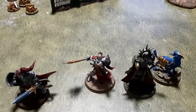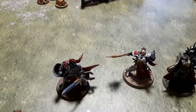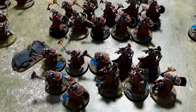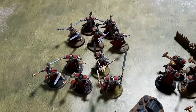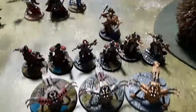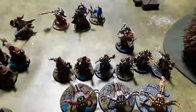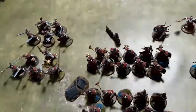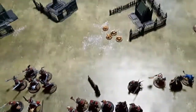Over to the Stormcast Eternals. We've got a Lord Imperitant, Lord Arcanum, and I think that's the Nightquester. Two units of 10 Sequitors, but he's going to break one of those down into two fives to make it legal for minimum battleline options. Two units of five Evocators. And then Old Faithful — the Grand Battery: three Celestar Ballistas and a Lord Ordinator. The Ballistas have been nerfed a little, so let's see if they're still as good. Taylor also has a Warlord Battalion, so he gets an extra Artifact and one free CP.